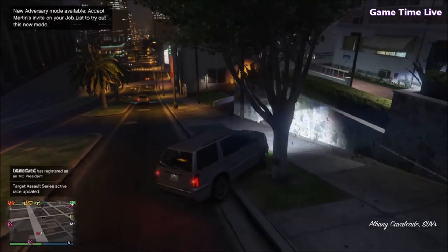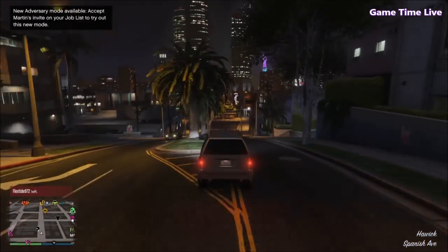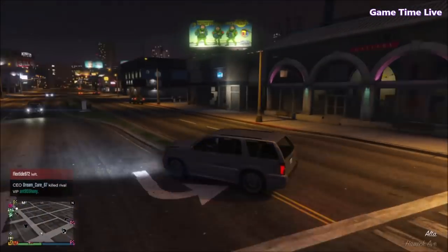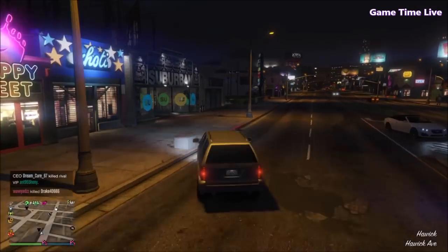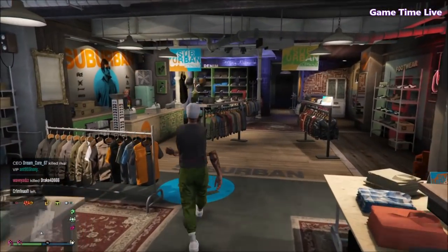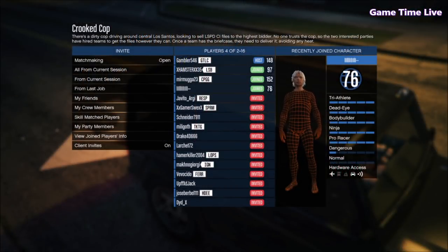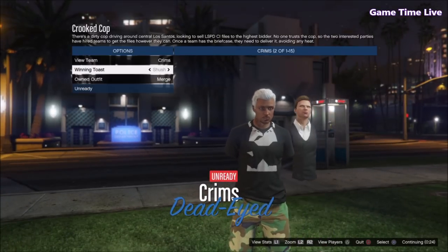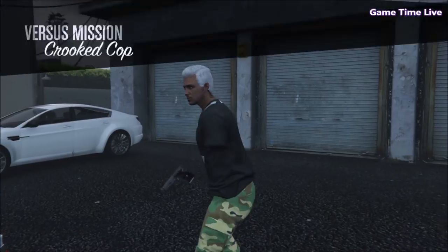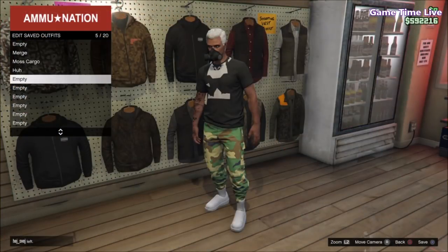Now I'll show you the light woodland cargo gameplay. I won't add commentary since I already explained how to merge the pants, but I'll show you the gameplay so you can see how it looks. I'm going to save the outfit and then show you the gameplay of the light woodland tactical joggers. That was the gameplay of the light woodland tactical pants together with the moss cargo pants.